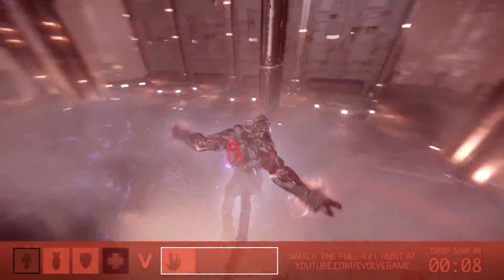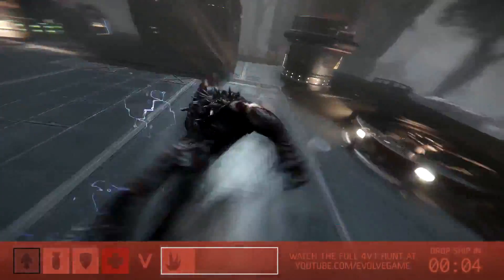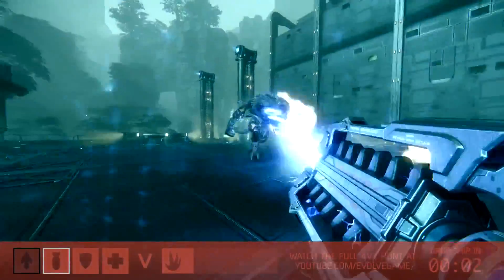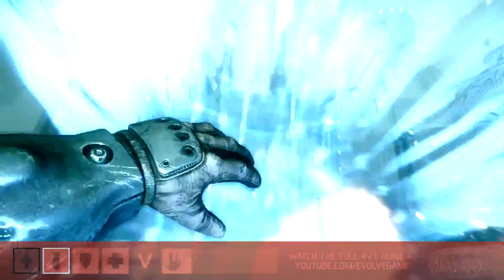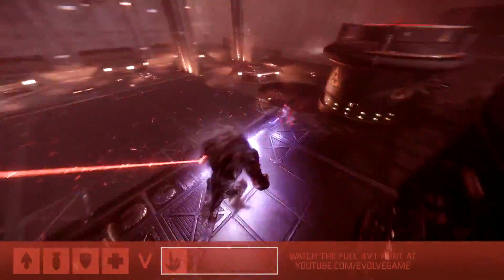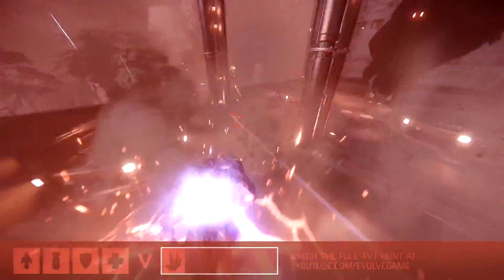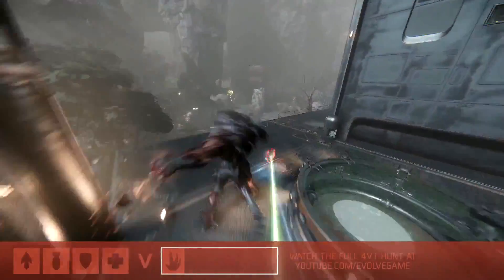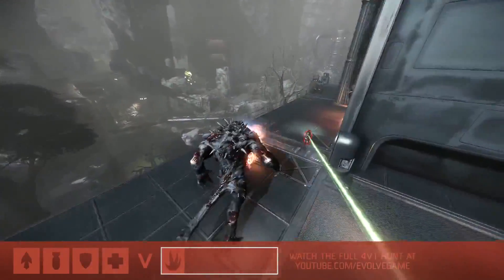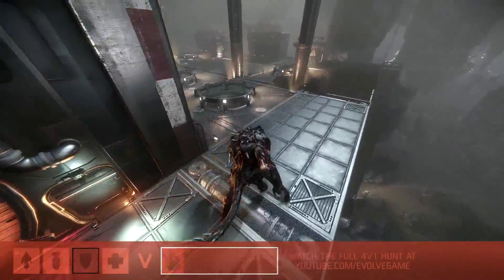The medic is down. Nice play from the support though using the burst stealth ability — that's his class ability. It bought some time for everyone to reset, but they're still hurting. The trapper is just about to parachute down. How are they going to change this up now that they're back to full strength? Assault's going to try to draw Goliath's attention — that lightning rifle does a ton of damage. He'll try to draw the aggro and use his personal shield to negate some damage.